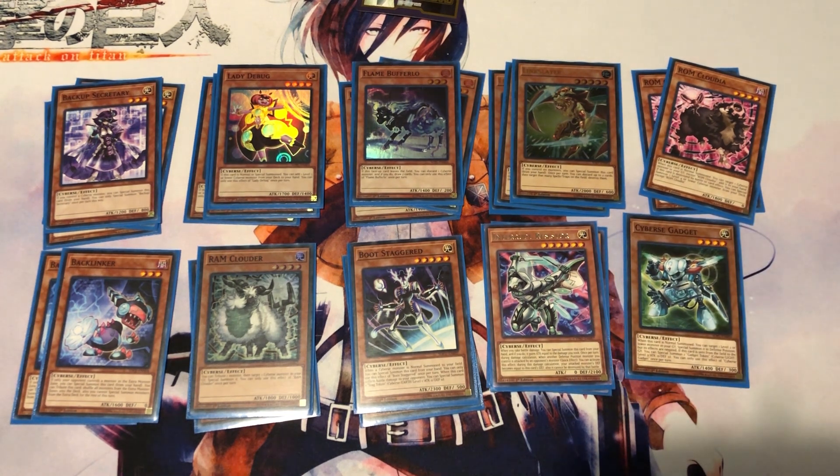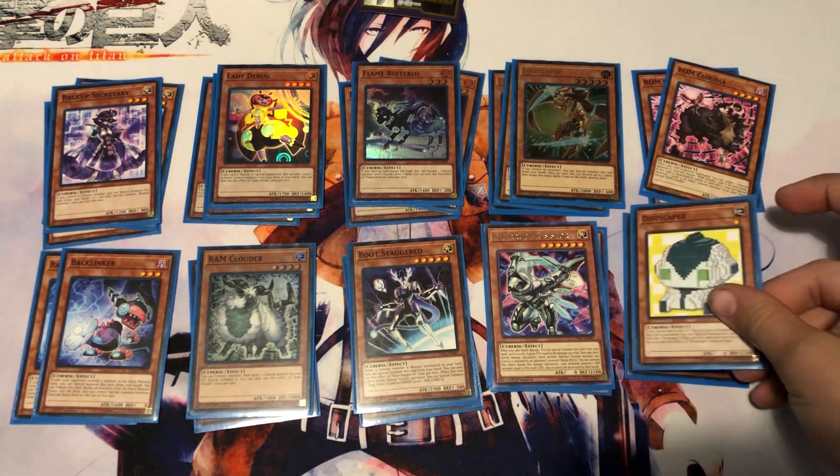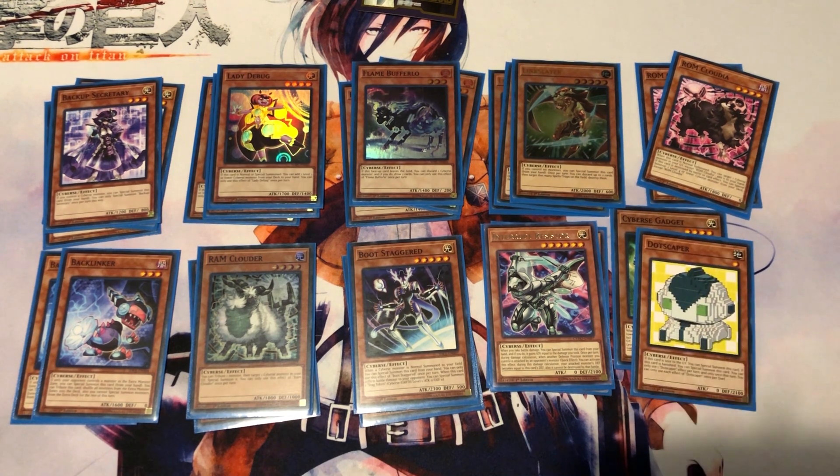This is going to be my one-of flex slot — Cybers Gadget. When normal summoned, target a Level 2 or lower monster in your graveyard and special summon it in defense position with its effects negated. When sent from the field to the graveyard, special summon a Gadget Token. So it's an easy way to get more stuff on the field both when it's summoned and when it leaves.